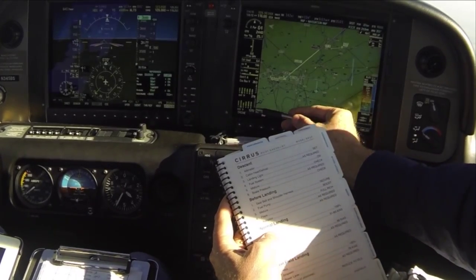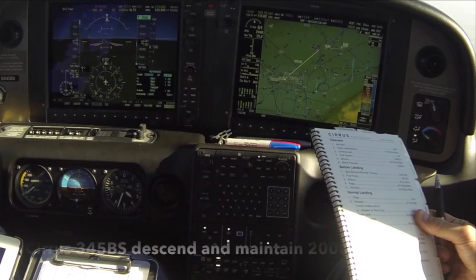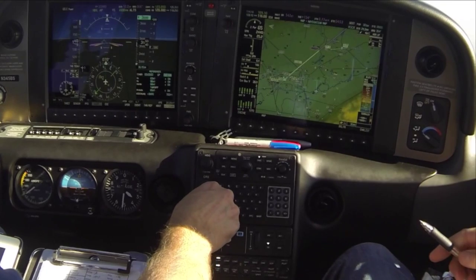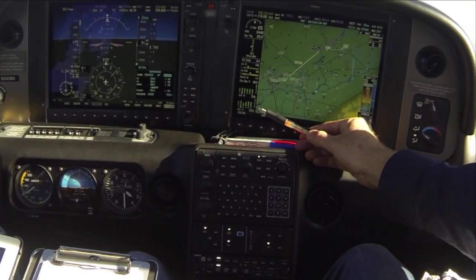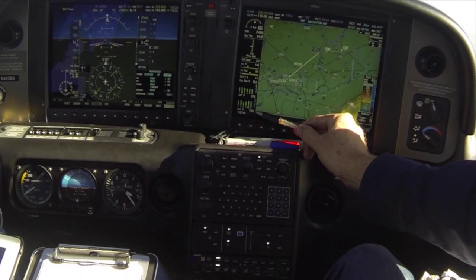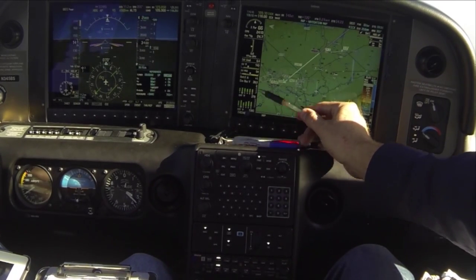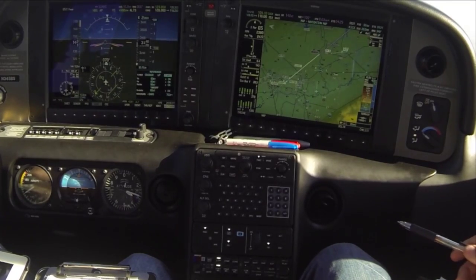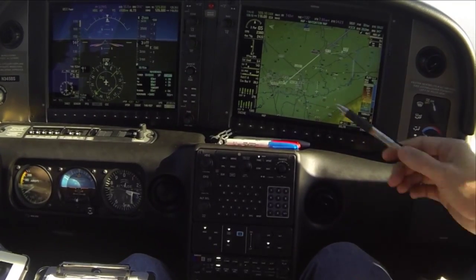As we descend, the EGT's are getting cooler, so we're going to have to bump in a little bit of power or reduce the throttle a little bit. That will cause the EGT's to rise and keep the engine running smoothly. Pump in a little bit. Either power reduction or mixture adjustment can get you to that same 1380 to 1400 region. That's where it runs smooth and stays cool as well.